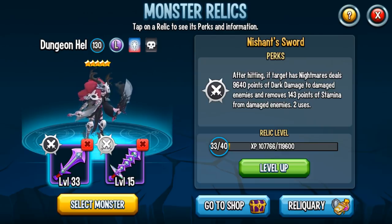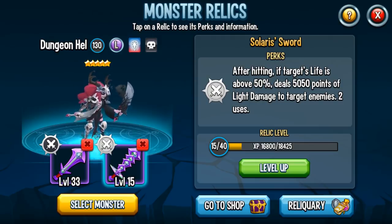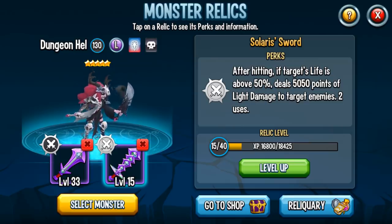Just as we have this dark sword, we also have a light sword — Solaris' Sword. After hitting the target whose life is above 50%, this will deal 5,050 points of light damage to the target enemies. So if the enemies you're facing are dark-based, that's going to be 50% stronger. So here we have this great monster with some really powerful relics.